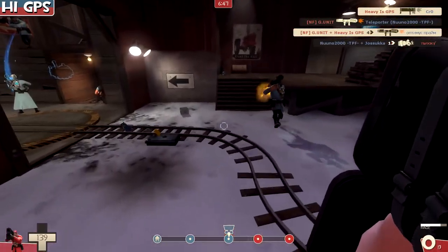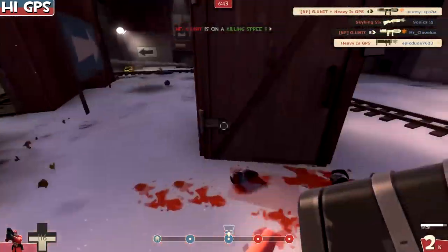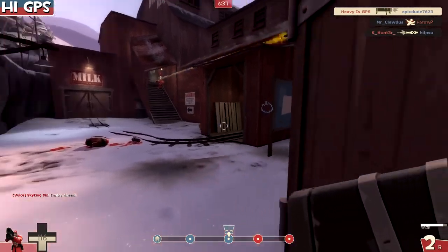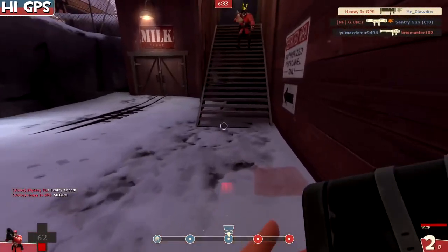This is the part where you really start to feel this is a valve server, because the enemy team isn't really that great and we have competent teammates. They're retreating at full health, running forward, not really paying attention to the rockets flying at them, spies missing stabs and stuff like that.